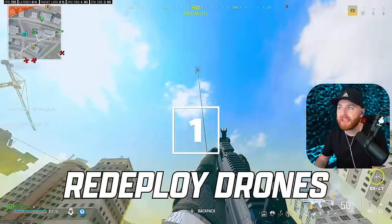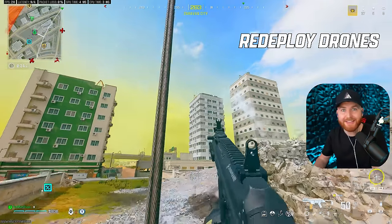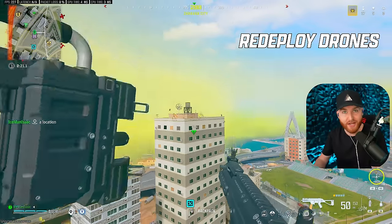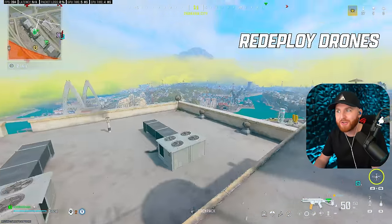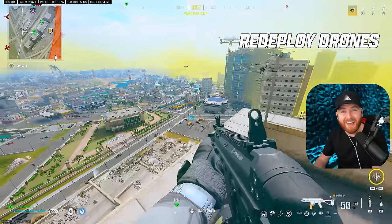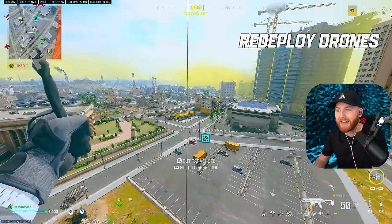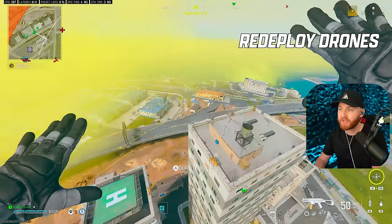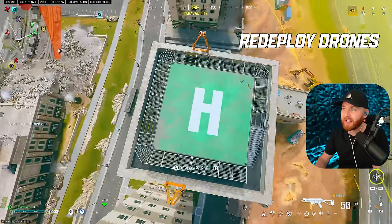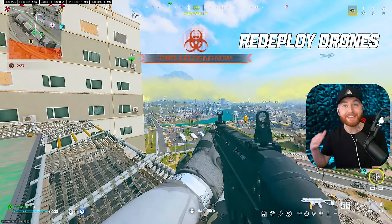For movement exploit number one, you need to completely rethink the way you're using redeploy drones. Even the highest-level players aren't taking advantage of this. Let's say we're taking on someone on this commonly camped roof. People will stop and pull their chute, but you don't need to. You can dive bomb into that as fast as you want without pulling your chute. You can even do it on more drastic things — nose down as fast as you can into a helipad. No issues whatsoever.